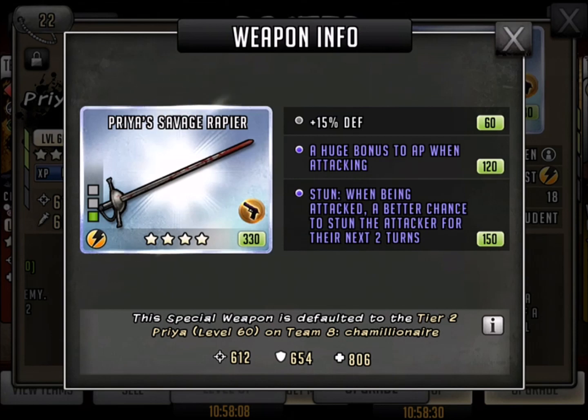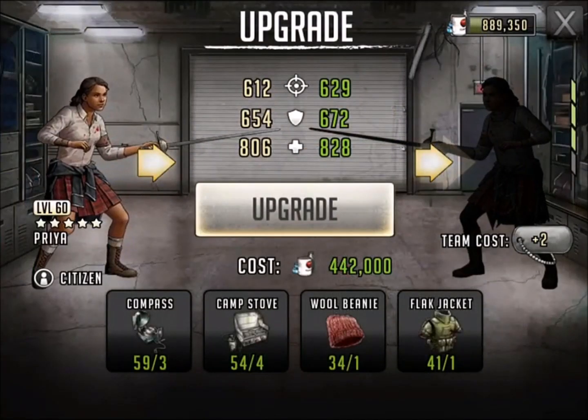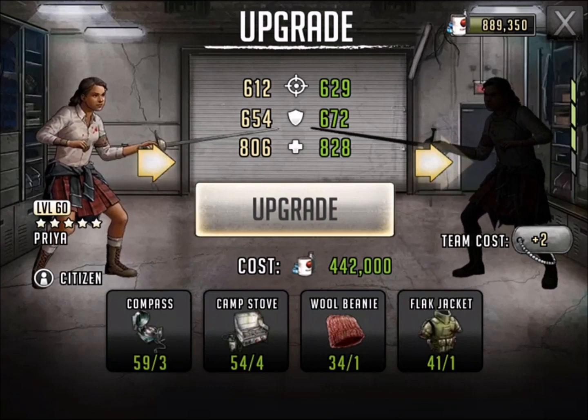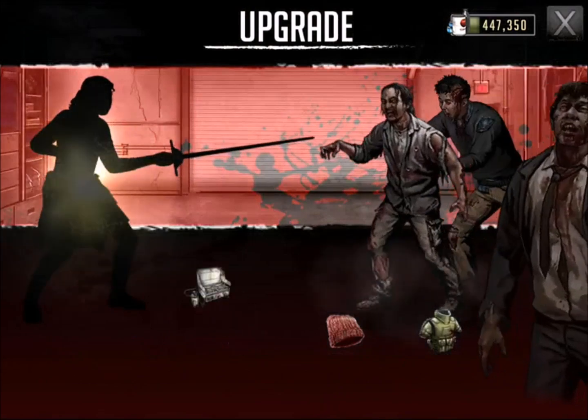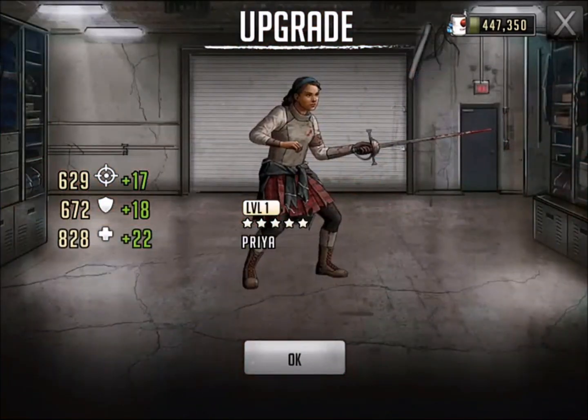You can see the stun ability with her weapon, her Savage Rapier, and also a huge bonus to AP when attacking. I took off her hit point boost and added the bonus to AP because I just wanted to hit a little bit quicker — get everybody confused. So let's go in and upgrade it. We're going to take her from 612 to 629, 654, 672, and 806 to 828. 442,000 food, and she's got a little bit of a sweater working, some boots, got her sword out. Looks like she's got a little additional armor and also a headband now.